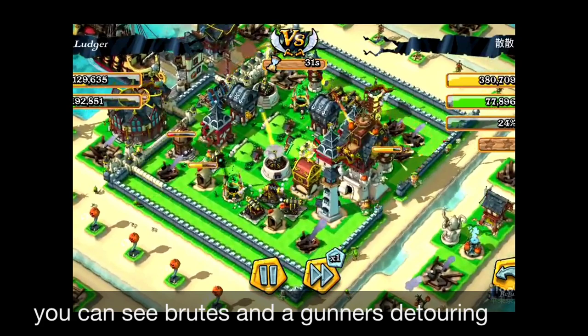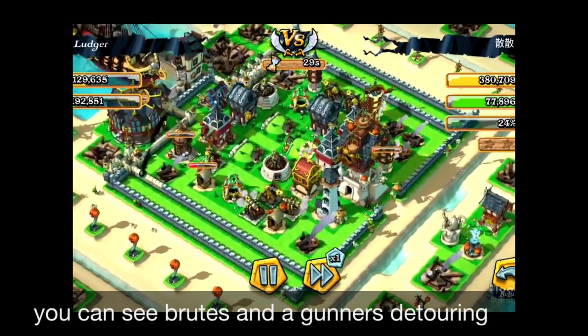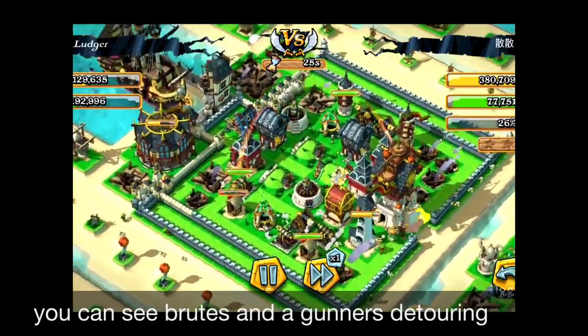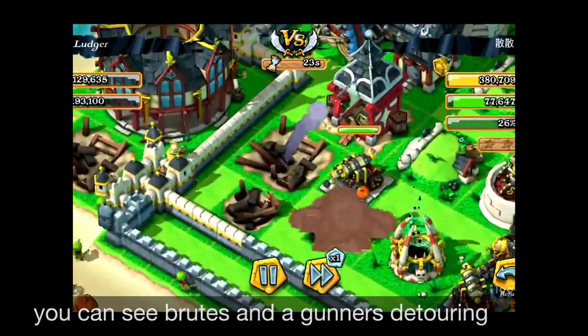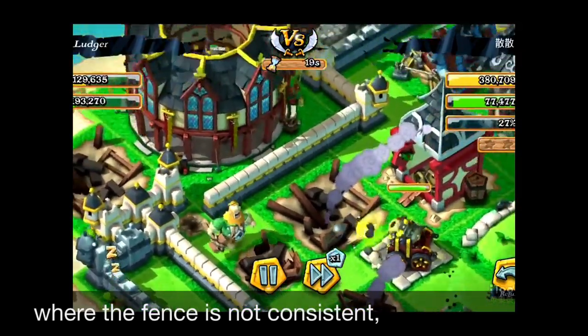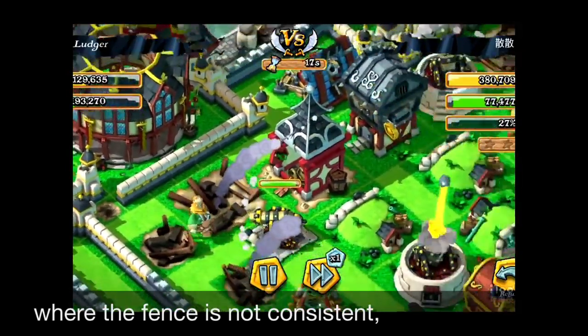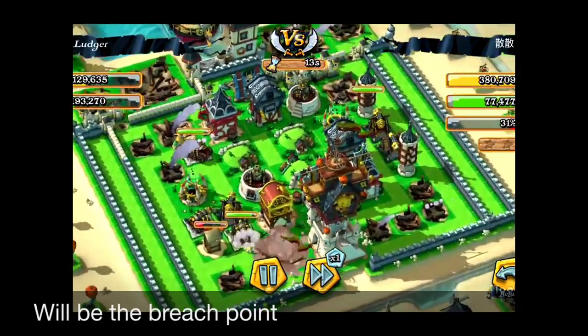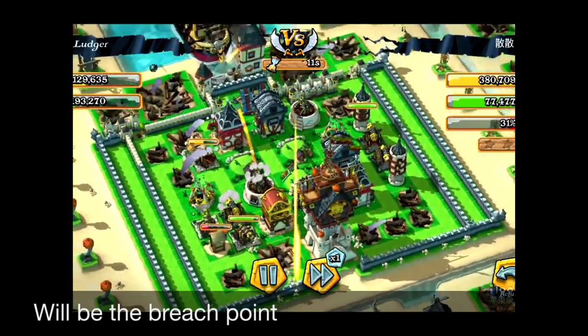Let's zoom in one more time. I'll show you what's going to happen at that fence at the ten o'clock position — right now it's about nine o'clock. When you zoom in, you can see the Brute is hitting the fence and has just torn it down. The reason that point is the bridge point is because the level of the fence changes at that point.